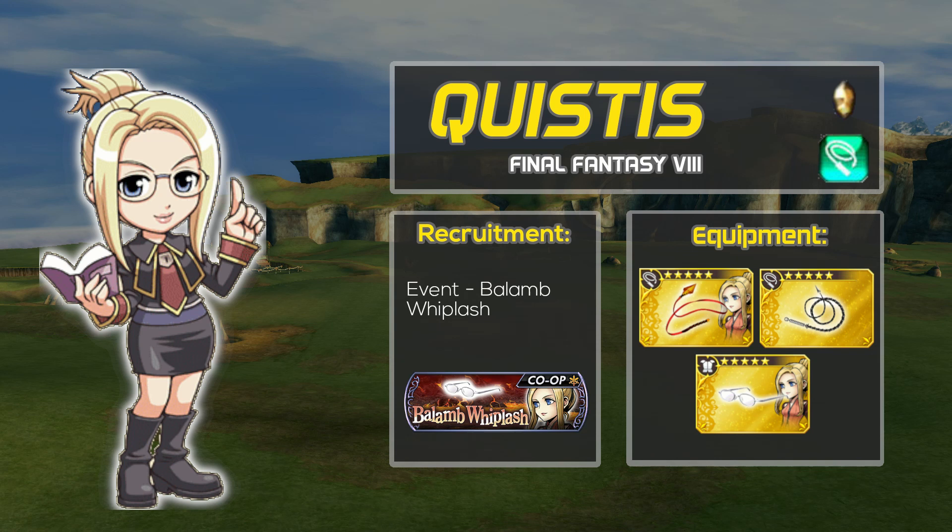Start farming yellow crystals to level her crystal passives. Currently she is recruitable in the event Babylon's Whiplash. If you miss this event, you will later be able to recruit her when her lost chapter is released.